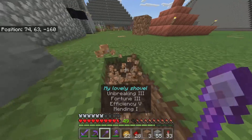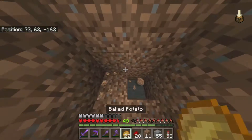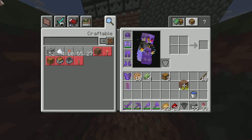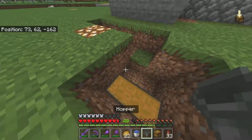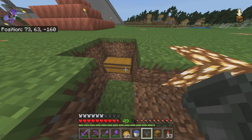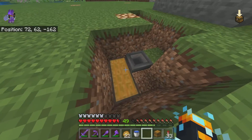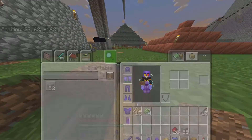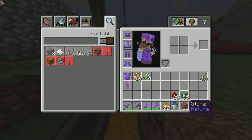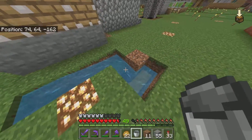Then we put the water down — put one down there and cover it. Now get your hopper, your chest, and your water bucket. Put your two chests down — it can be triple chests if you want, but you'd need more hoppers. Put the hopper down facing towards the chest. Then cover one of the holes and put some type of slab on top so the water flows down correctly.